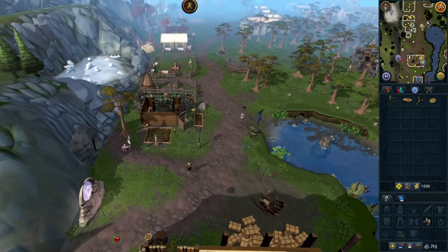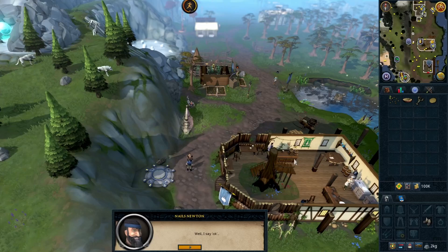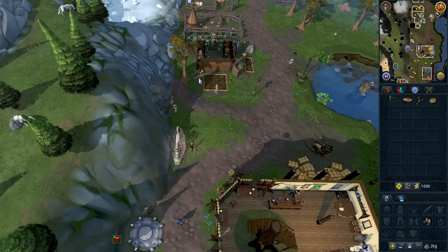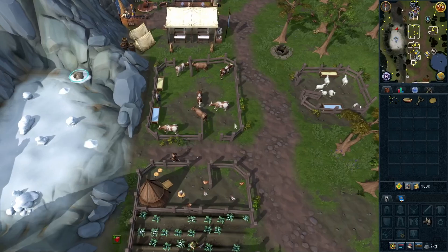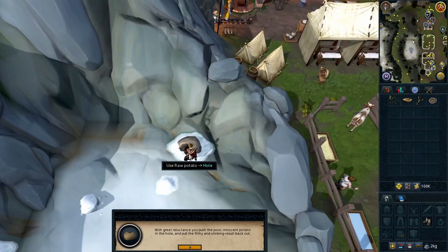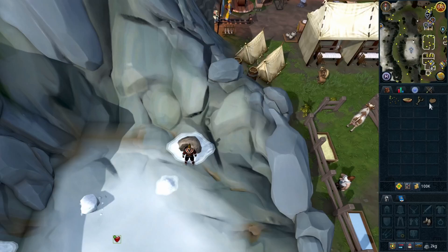Go south and talk to Nails. Go north, and to your north west you will see a snowy area — go over there and click on the hole. Use the raw potato on the hole and you will get a stinking potato. Use that on the maggoty pie shell.